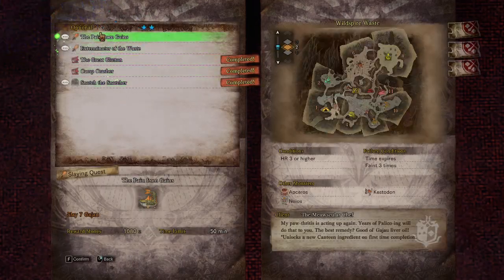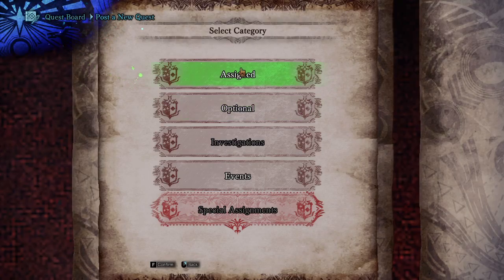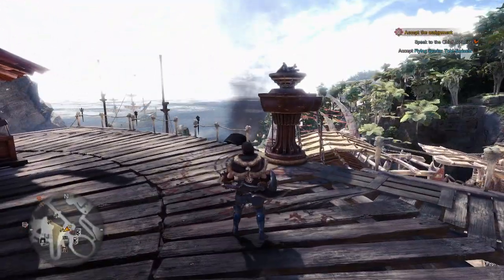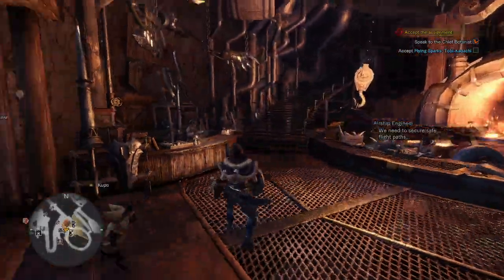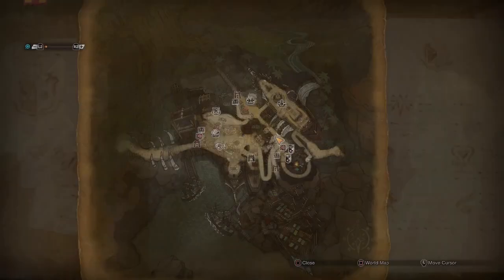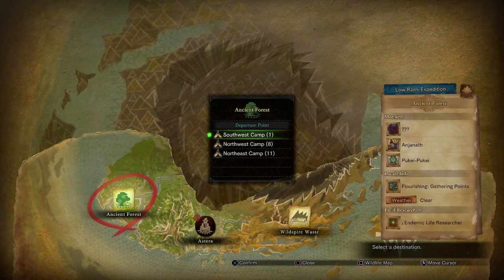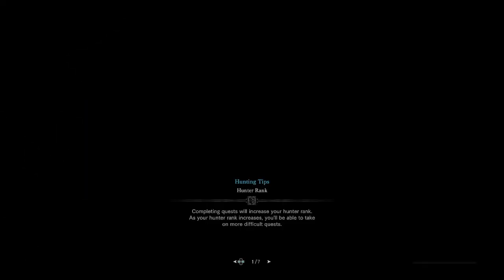Quests that unlock new canteen ingredients — you need to do these. Having more ingredients makes your life easier and helps a lot. Food skills are very helpful for completing hunts; it's a bunch of small things that add up, making the hunt much more manageable. You do everything you can to prepare in every way to make the hunt easy.